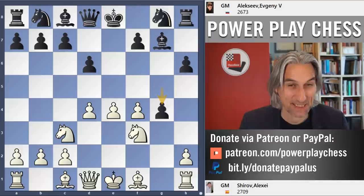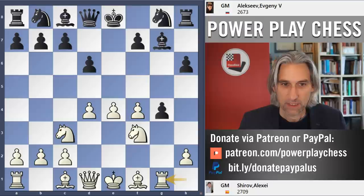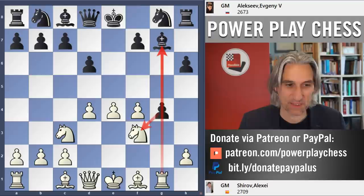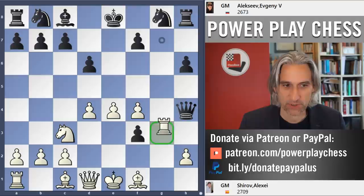Shirov plays Rg1, pinning the g pawn. So if that's taken then Rxg. It's a pretty crazy position, but let's have a quick look — actually white should be fine in that position, as this pawn is going to be captured.